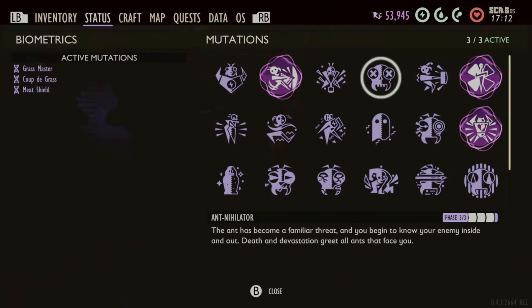Ant Annihilator is really helpful when you're farming in the anthill. It helps you do more damage versus ants, especially the soldier ants. The worker ants aren't really much of a problem, but if you get surrounded by the soldier ants, it really helps with doing damage more quickly to them.